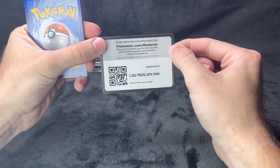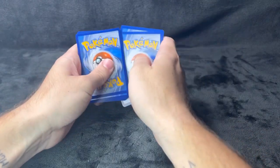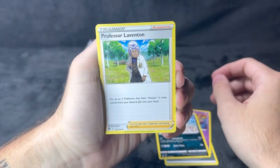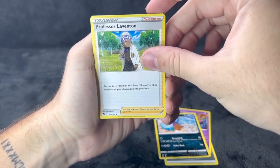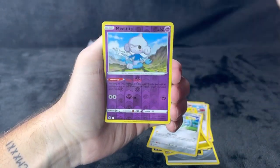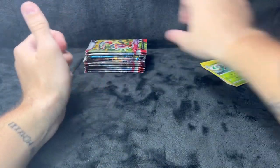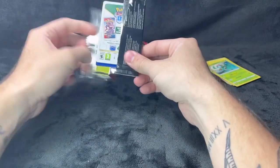Alright, let's get straight into this. Silver Tempest pack: steel energy, Jinx, Toxapex — never seen that one before. We've got Professor Laventon, Spinda, Pikachu, Noibat, Togamaru, Sandile, reverse holo Metang, and a Lilligant. Throwing those into the pile. White code card — I still have no idea if that code card trick has any meaning or not.